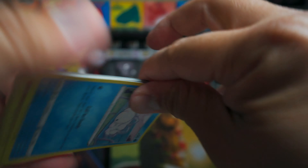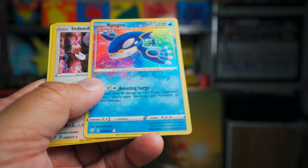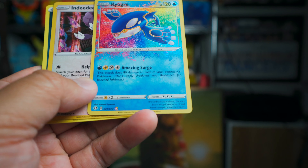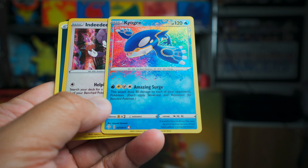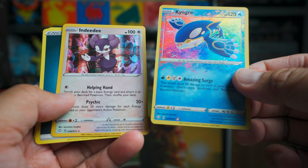First off, we got Arctazolt shiny, along with Indeedee V. Indeedee V — all right, there we go. First pack down.